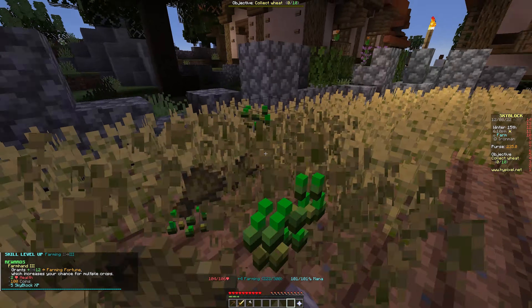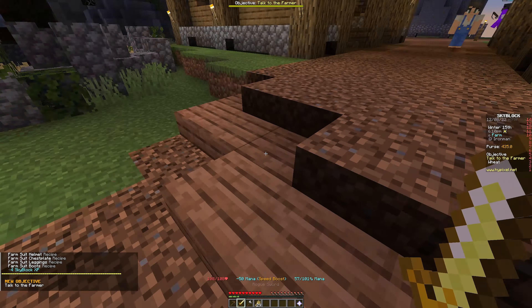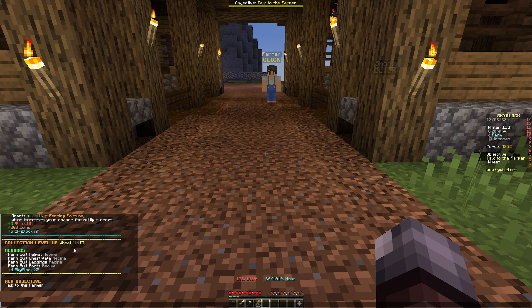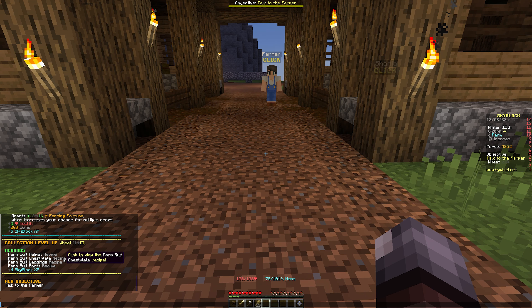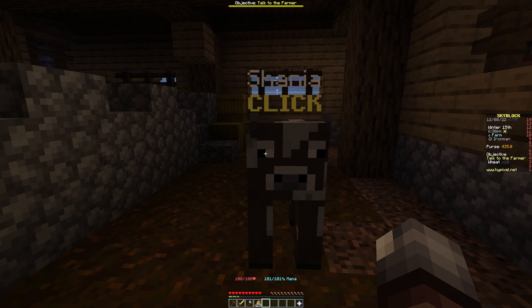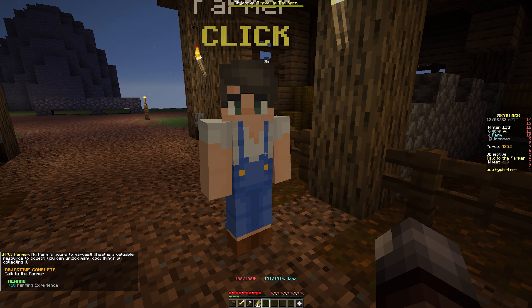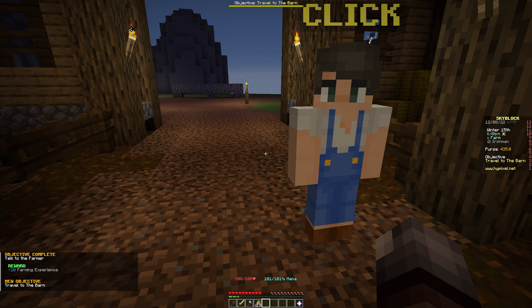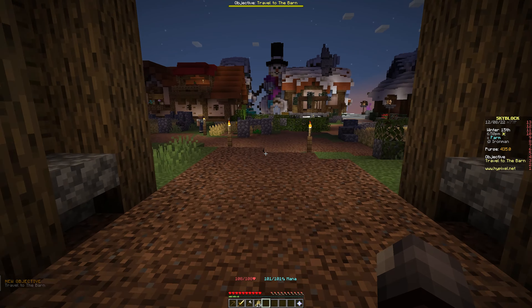We can just grab all this wheat. We collected way more than we needed to, and we also unlocked wheat two and three, which unlocked a lot of different levels and stuff. We go over here, click him - 'Thank you so much!' He says: 'My farm is yours to harvest, the wheat is a valuable resource to collect and you may unlock cool things when collecting it.'